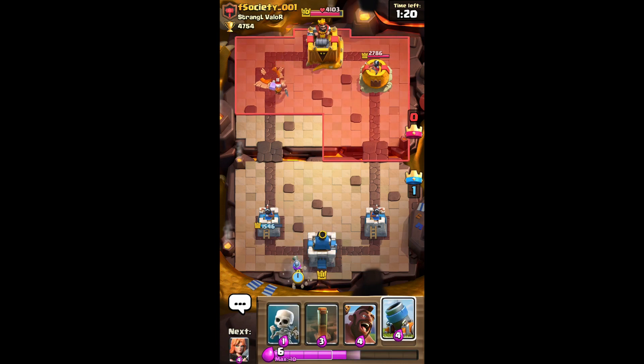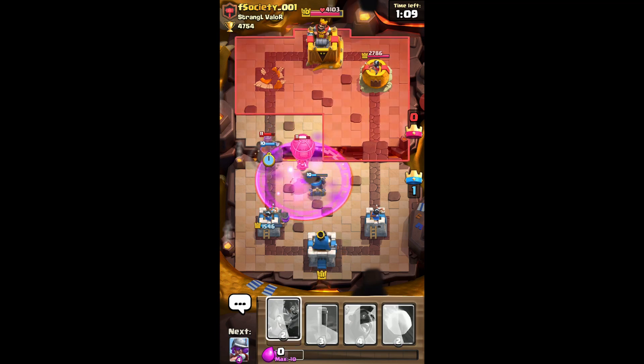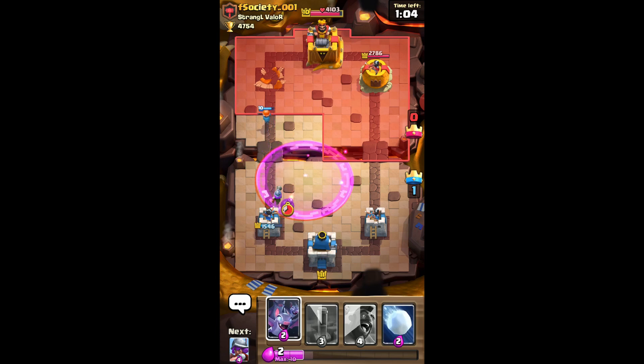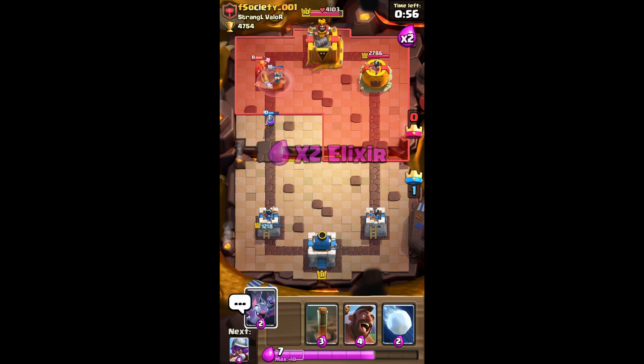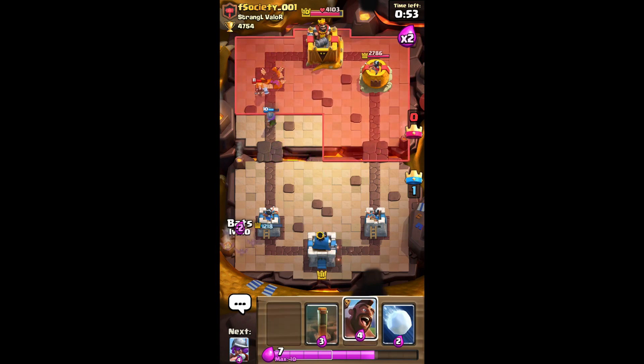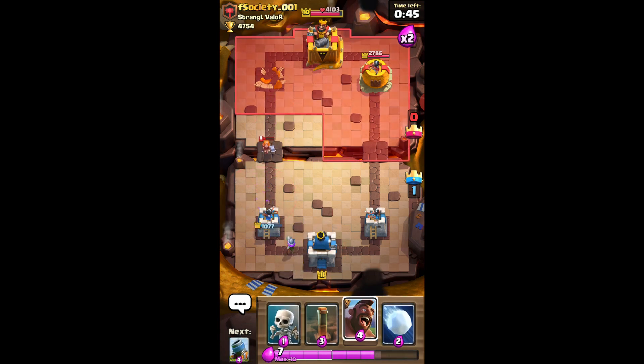Deploying the Lumberjack already. Death damage didn't do quite a lot. I'll be trying to defend here, or we'll be pushing that lane. Bats behind the tower. Musketeer. Arrow is on my bats. Cycling his cards, I need to keep rotating my cards out.